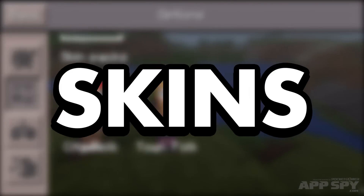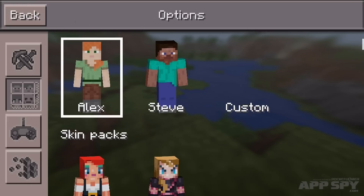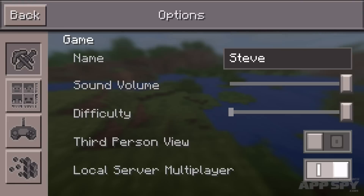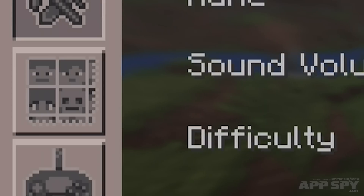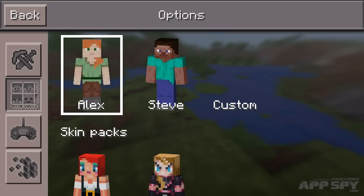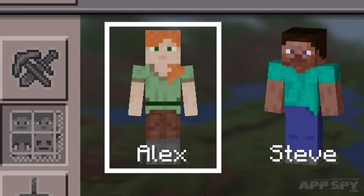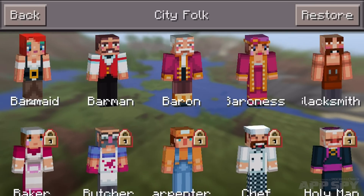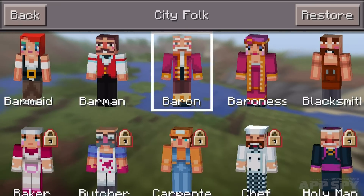Let's start with skins. Up until now, you had to play Pocket Edition as generic dude hero Steve. Well, no more. Go into the options and hit this new skin button, and you can now pick a new character, including female Minecraft hero Alex. You can also check out the skin packs from Mojang. Some skins are free, others you have to pay for with in-app purchases.